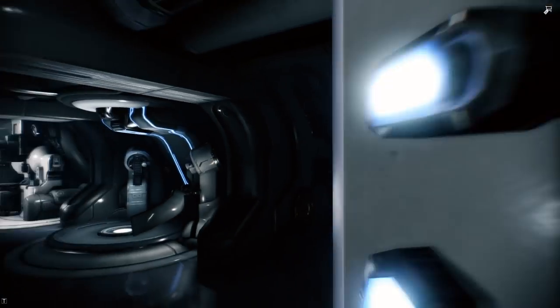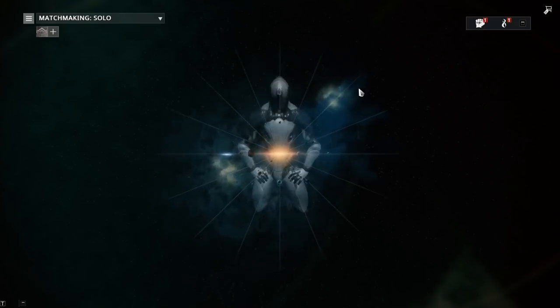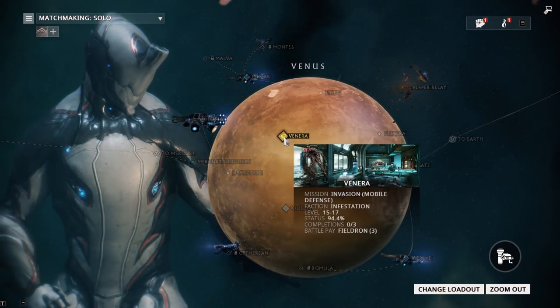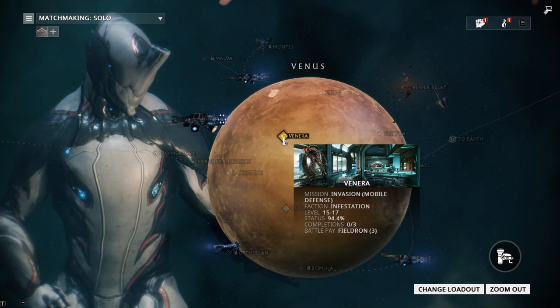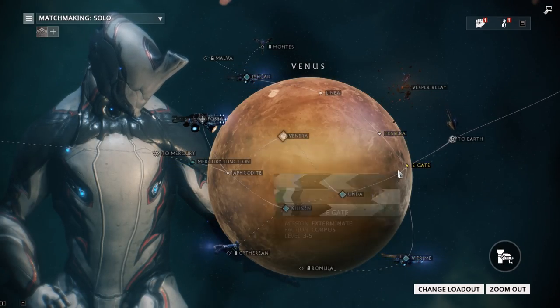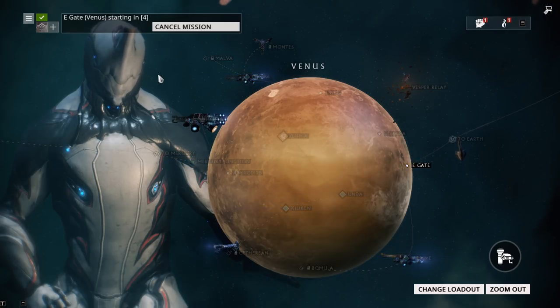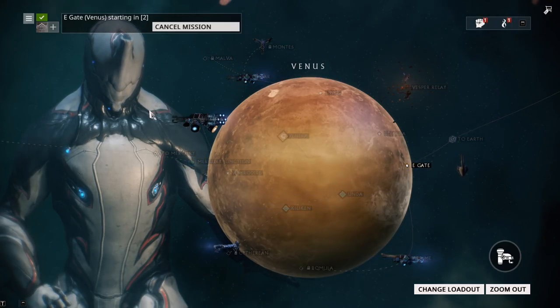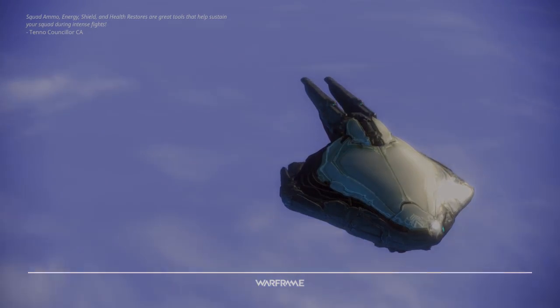If we were to run a mission, let's say the credit alert that just came up — we can't because it's too high level. But if we just play something like this exterminate, because I need to kill the Eximus enemies, we'll run through this. At the end of the mission you'll see that your weapon, even though it's max rank, will still earn XP.